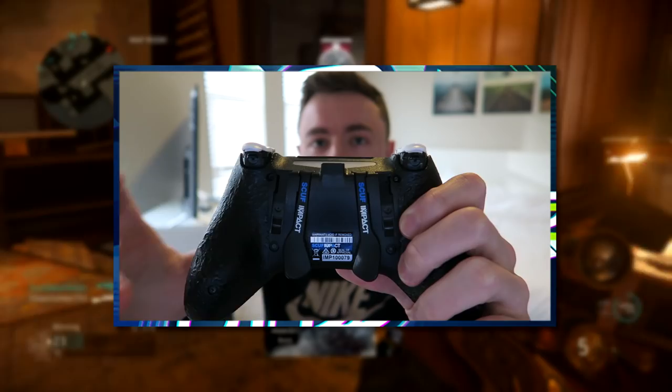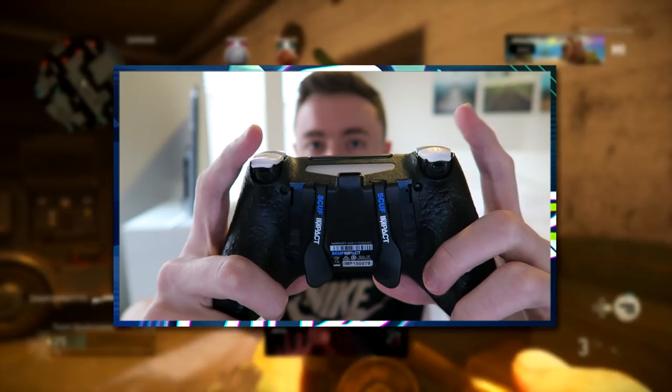The left paddle is mapped to my X button, so I can jump without taking my thumb off the analog stick. The right paddle is for circle, which is my melee, because I play tactical. I play flipped L1 and R1, so I actually aim and shoot with the top two buttons. I don't have trigger stops enabled on this, but we've got grip on the back — a nice looking controller overall. That's basically my setup.